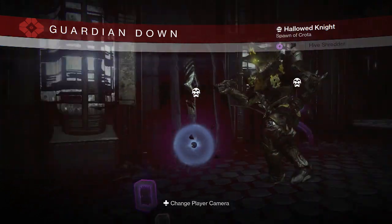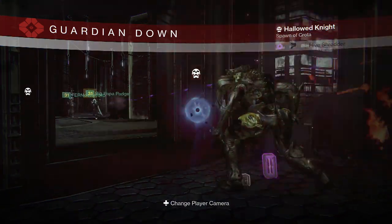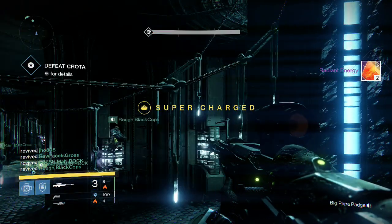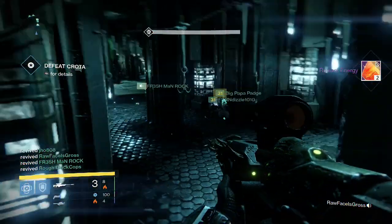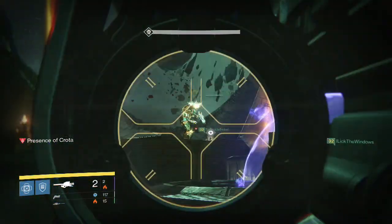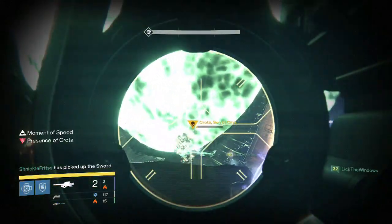Going into my Titan on my second character, for the Deathsinger part we once again get 2 Radiant Energy — nothing big there. I don't think anyone got Exotics there, so that was kind of unlucky for everyone.